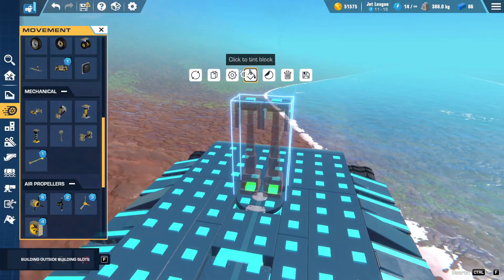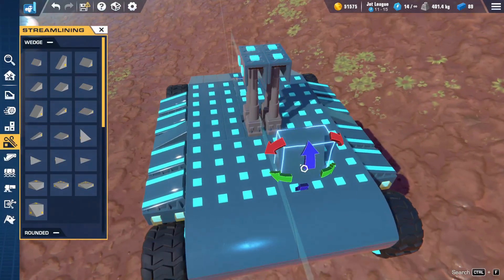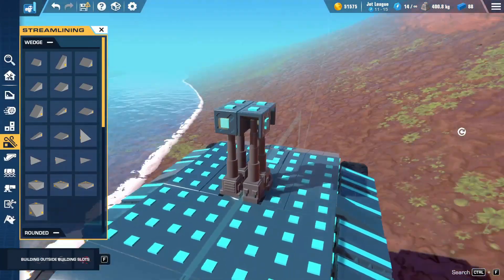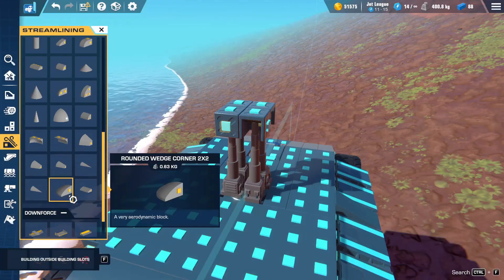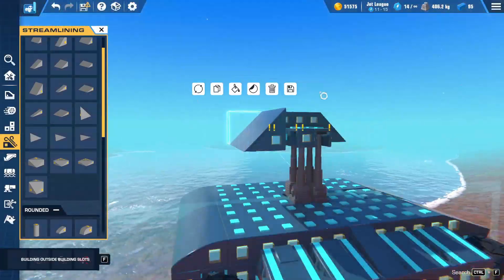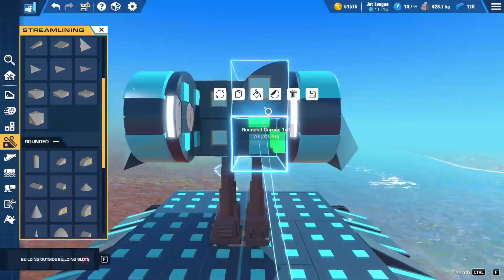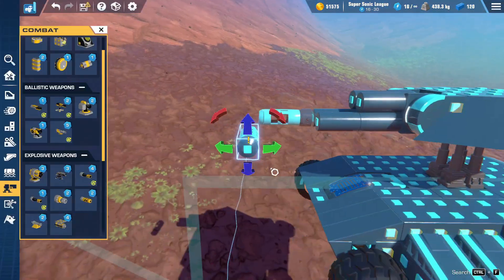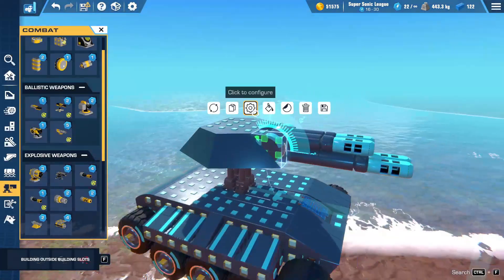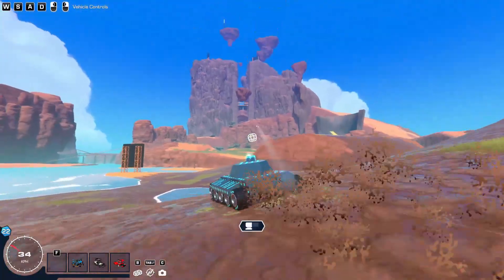I think instead of worrying about how it fits on top with all the connection points and stuff — because if I wanted to do this, obviously the turret wouldn't turn — I'm just going to use pistons to solve all my problems in that way instead. So I think I'm going to make it nice and angular all the way around.